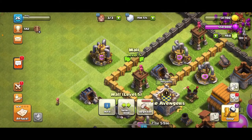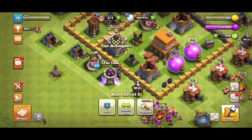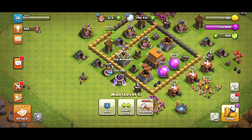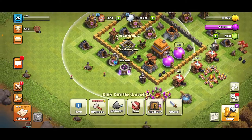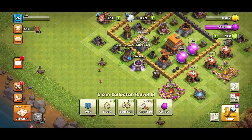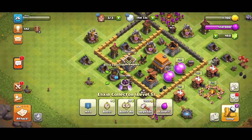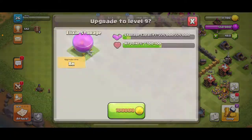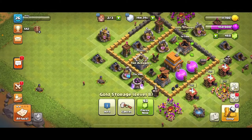Now when we attack we get a lot of loot, and we can use it to start upgrading some stuff — maybe resources, maybe some defense with the gold. I got way too much elixir, so I'm gonna start upgrading something. Let me see what takes up so much elixir. Okay, let's talk about upgrading one of the gold storages.